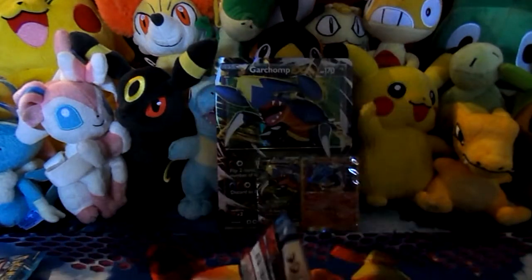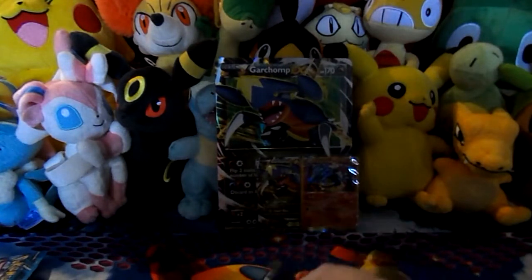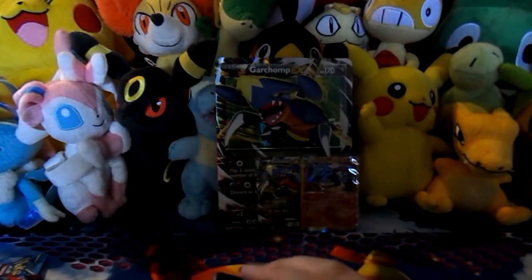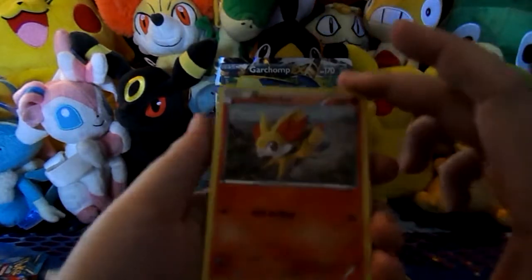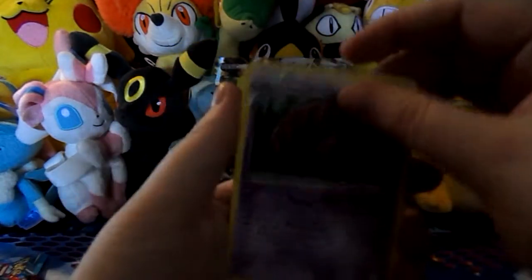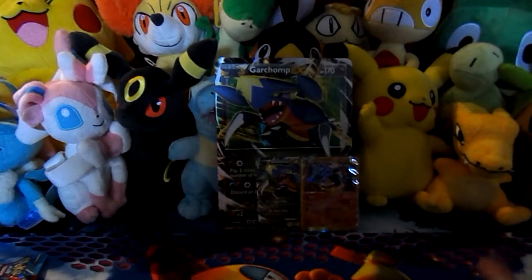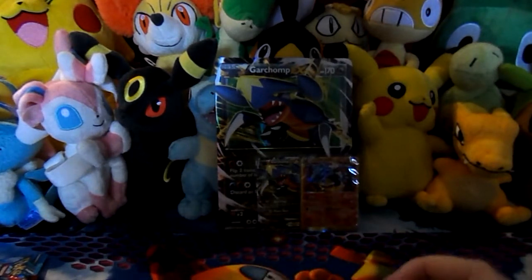We have a Mega Venusaur. Alright, so we have Fennekin, Jigglypuff, Pawniard, Ace Trainer, Houndage, a Reverse Phantump, then just a normal Scolipede, a Gurdurr, a Mr. Mime, and a Frogadier. Pretty much all of that just went straight into my trade folder.